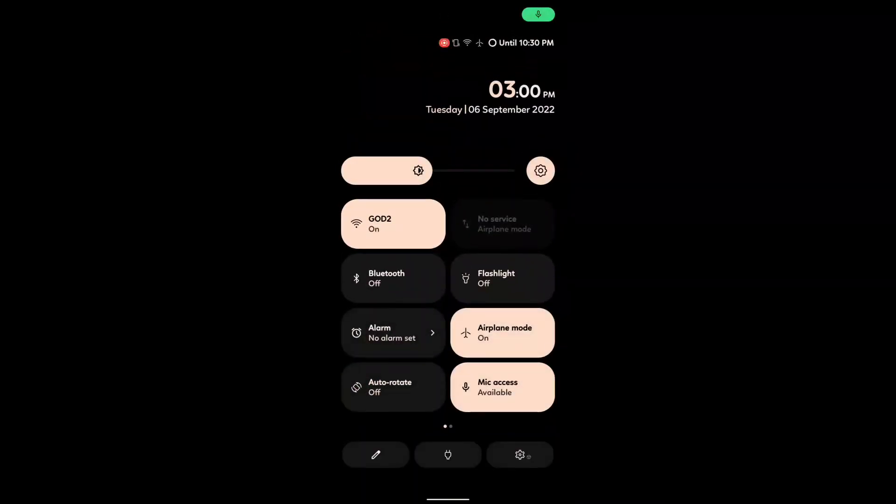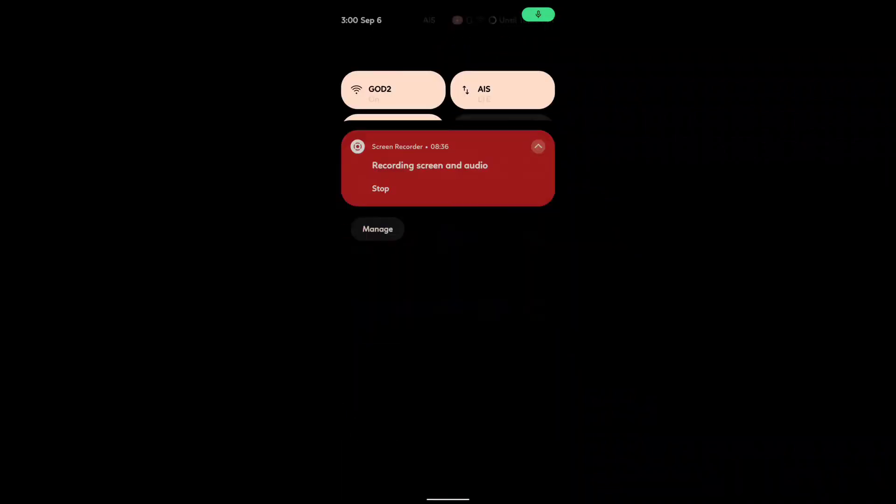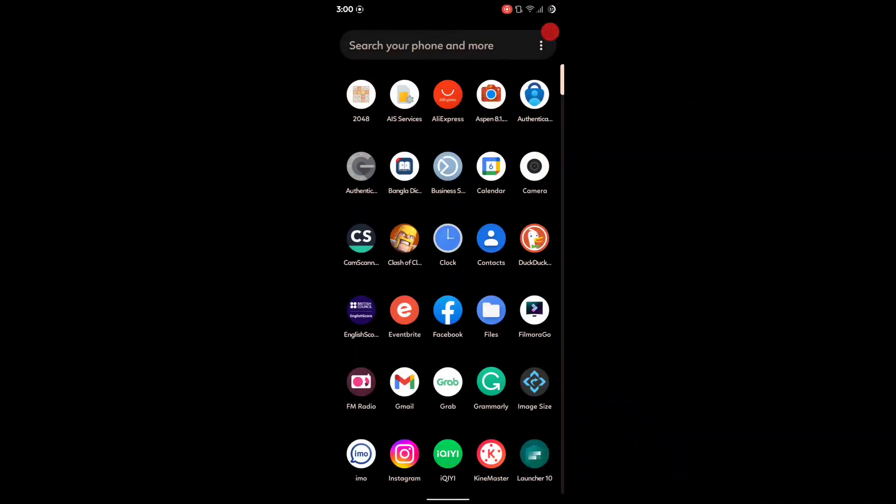The battery backup is not really bad but not great either — somewhere in between. There's also a network issue I noticed: when I first installed it, it wasn't connecting to 4G, but after about five minutes it sorted itself out and is working fine. As you can see, it's showing LTE now. I'm not sure about VoLTE — that depends on your carrier, country, and region, so you'll have to check that yourself.